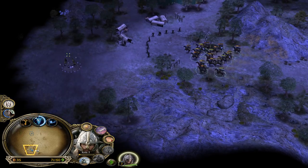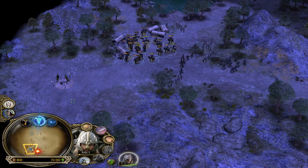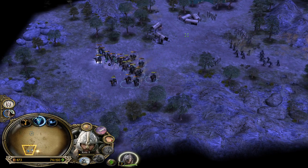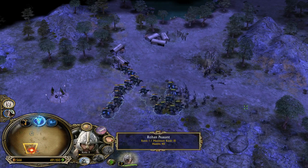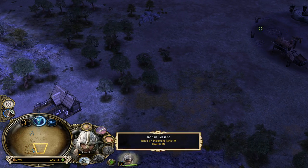We have some peasants here which is great. Now we can use them to kill the pikemen - that's not bad. Eomer has to be careful. The pikemen are weak against swordsmen, and peasants are swordsmen if you don't know.